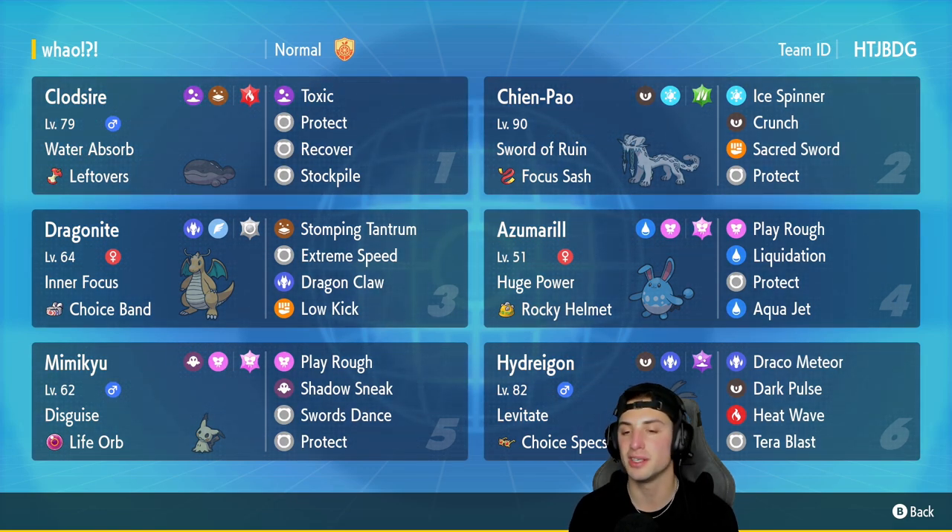Chien-Pao is our second Pokemon. It pairs up with Dragonite perfectly and is very strong on its own. It's got Sword of Ruin alongside Focus Sash, with Ice Spinner, Crunch, Sacred Sword, and Protect. In our third slot we're rocking out with Dragonite with Inner Focus and Choice Band as its item. It's got a Normal Tera type to make Extreme Speed do crazy damage, and its other moves are Stomping Tantrum, Dragon Claw, and Low Kick.